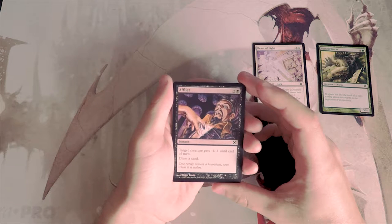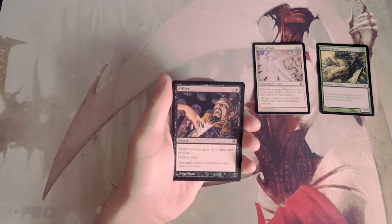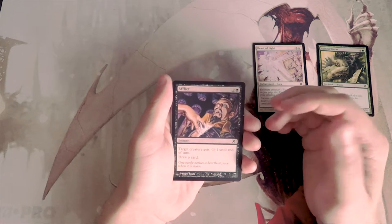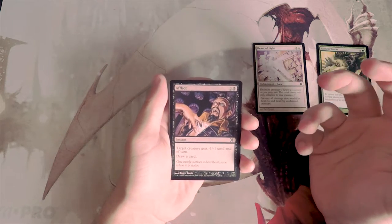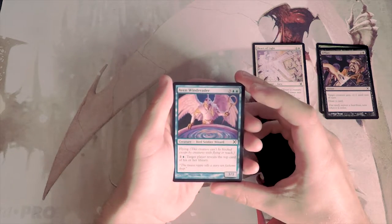Afflict is two and a black for an instant. Target creature gets minus one, minus one until end of turn and you draw a card. It's a little expensive for minus one, minus one, but you do get to draw a card off it, which makes me think as a one-of this would not be bad in a draft deck. You can always basically cycle it late game. I don't love it but I don't think it's actually terrible.